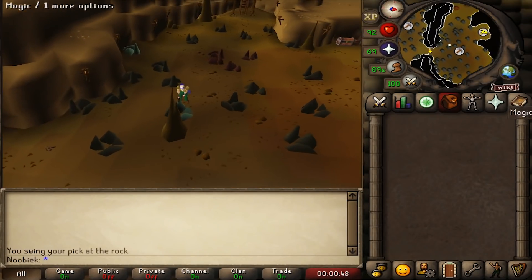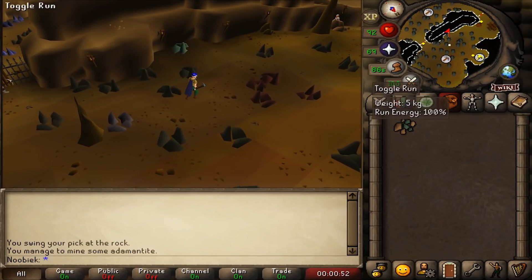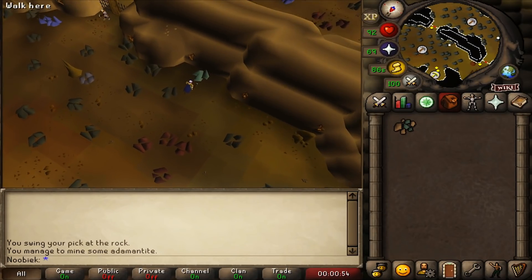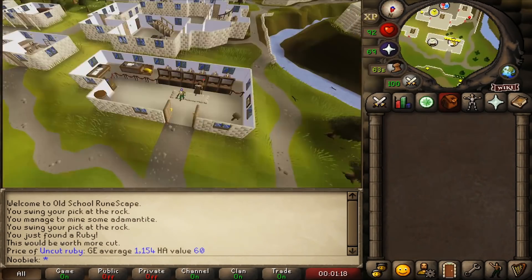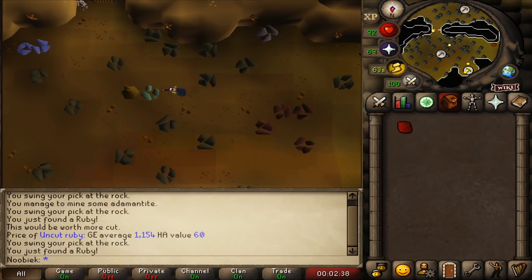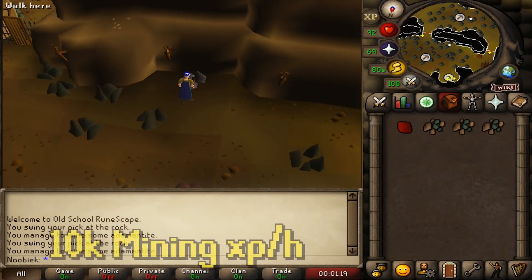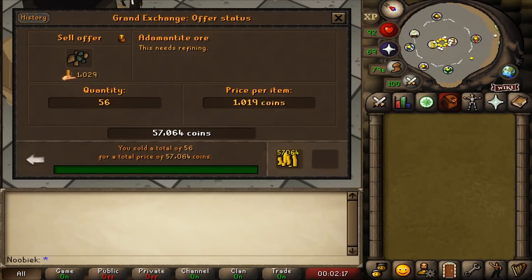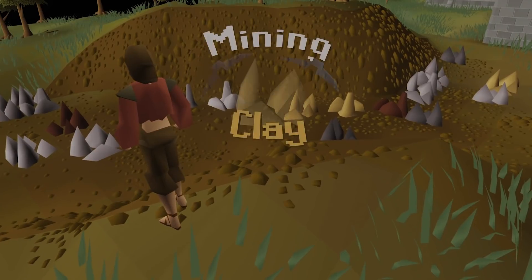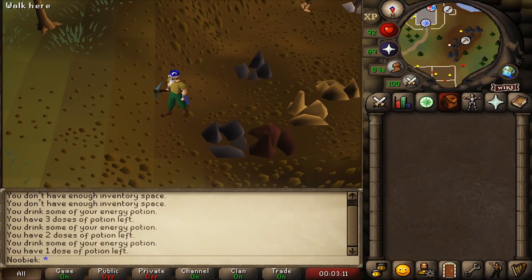Mining adamant ore requires 70 Mining. You can find two adamantite rocks in the free-to-play section of the Mining Guild — they respawn slowly, so you'll need to hop worlds. After filling your inventory, use the ladder to the west and deposit at the bank. You can expect just over 100 ores per hour, giving close to 10,000 Mining XP, but the profit is over 100,000 GP per hour.